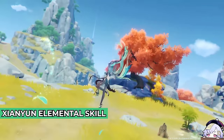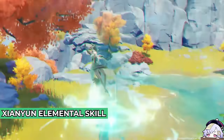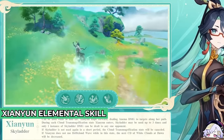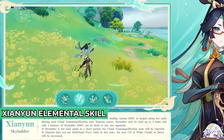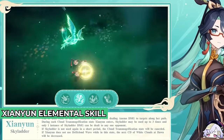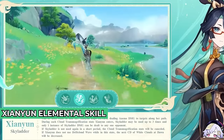Chiori's elemental skill enters the Cloud Transmogrification state. In this state, Chiori will not take any fall damage, and she will use Sky Ladder once. Sky Ladder can be used while in midair — Chiori leaps forward, dealing Anemo damage to targets along the path.